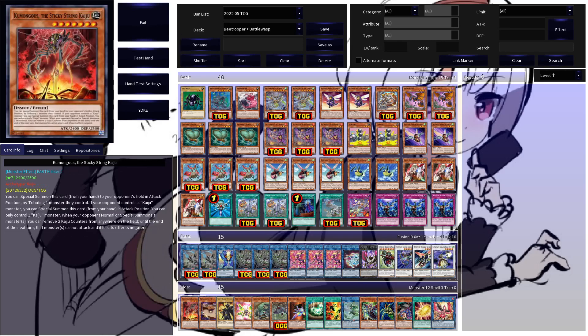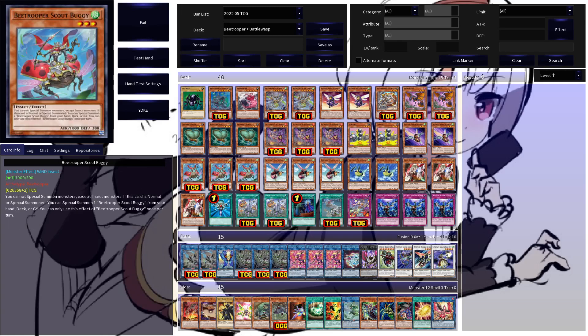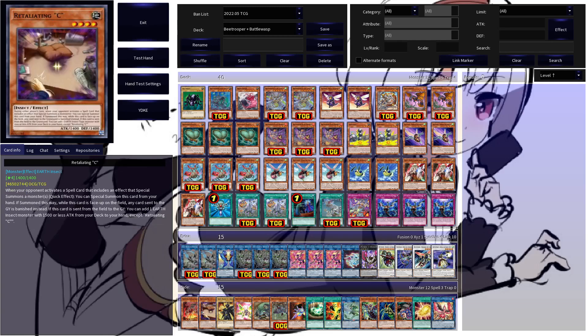Getting into the side deck here: Komungus, Sticky Sting Kaiju, or Gedala are good options to side in this deck, because you can easily search those via Resonance Insect to give you some outs for troublesome towers.